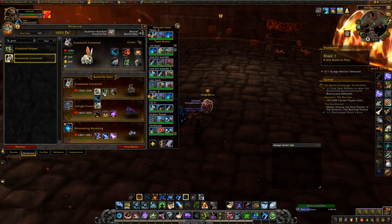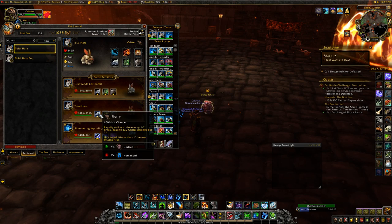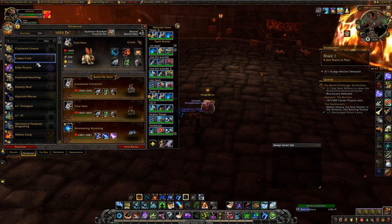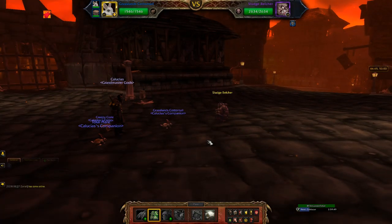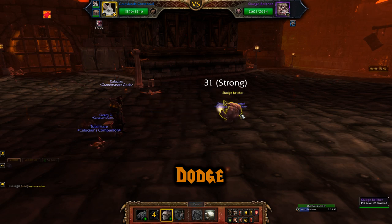Fight number 2 is against your first boss pet. This is where you want to use your two rabbits or hares. Both rabbits need to have Flurry, Dodge, and Stampede. For your third pet, it's very important that it has more health than 1546. I never had to use my third pet, but it just needs to have more health than your rabbits. Starting off the fight, you want to use Dodge. He'll try to grab another one of your pets and bring it into the field, but you dodge it.